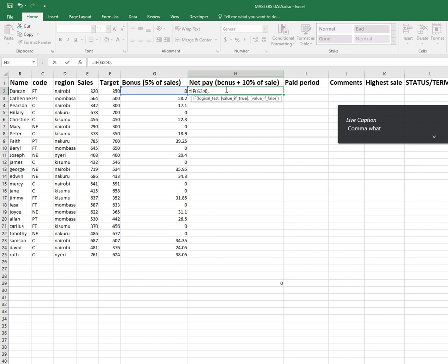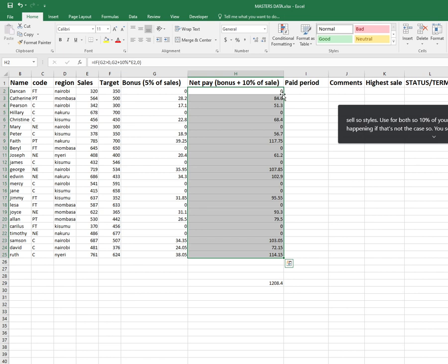Comma — what should happen? That means you're entitled to some net pay. I'll give you first the bonus amount you're receiving, plus ten percent of whatever you were able to sell. Comma — what should happen if that's not the case? You'll receive zero. If I press Enter and autofill...